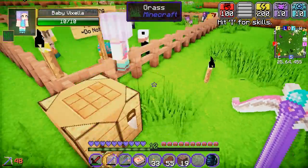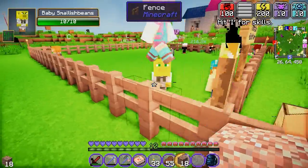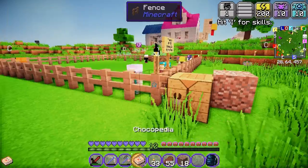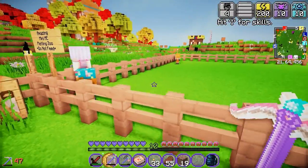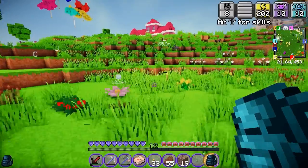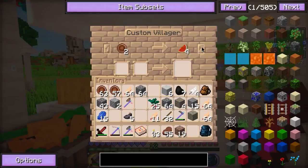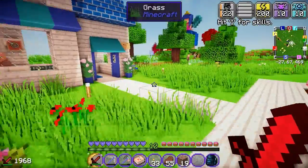Oh crap! Oh no! Oh my god — get in there! Sorry, mini-Vixella. You're not full health anymore. You tried to escape. Your mom has to go now. Your mommy has to go. It's gonna be okay. That was a close one — I almost escaped. Hey! The villagers are back! Welcome back. Good to have you back. They are very helpful little buddies, aren't they?